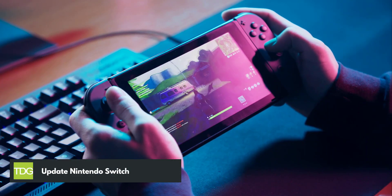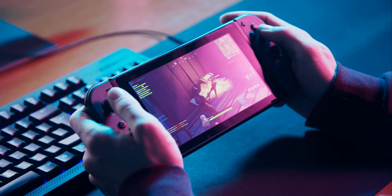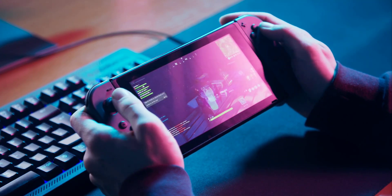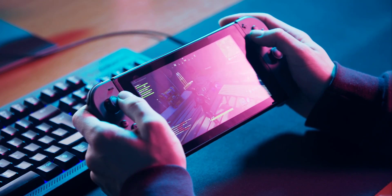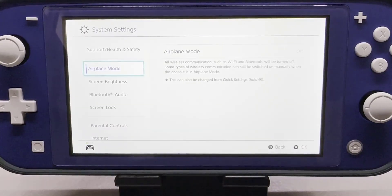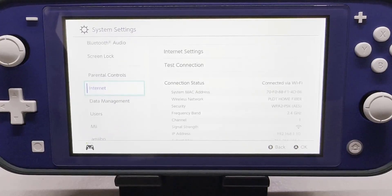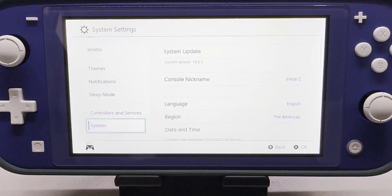Second solution: update Nintendo Switch. If you have an outdated firmware on your Switch console, you can update the firmware to the latest version to avoid any game performance issues, especially for newly released games. From the home menu screen, select system settings, scroll down and select system, then select system update.